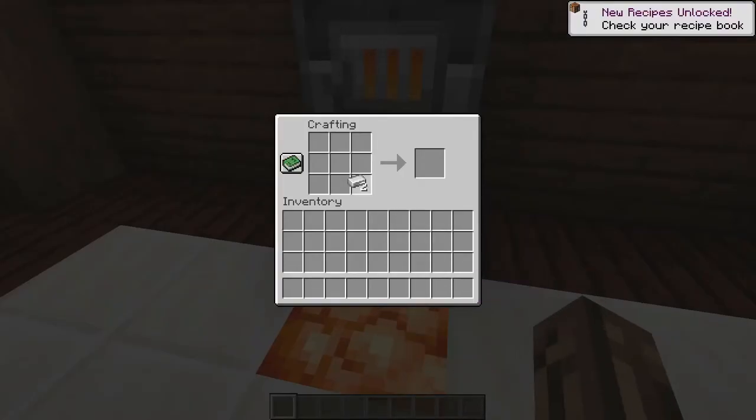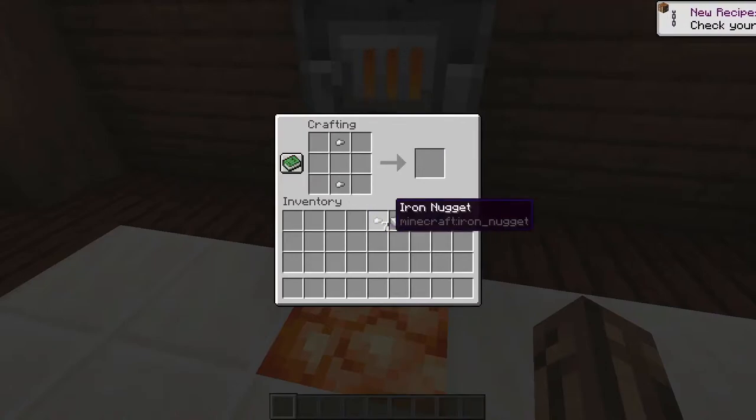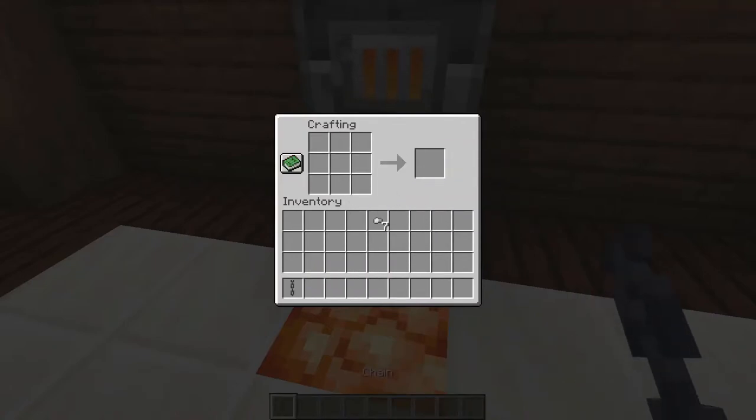Then you'll place one of those ingots in your trusty crafting table and turn it into nuggets, and just like that, you got chains.